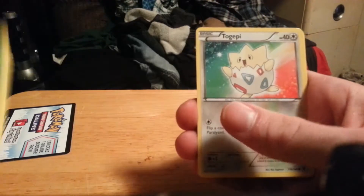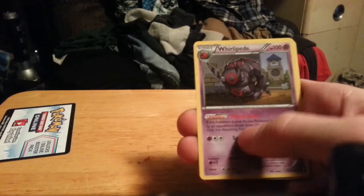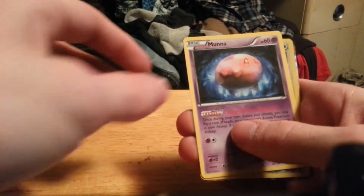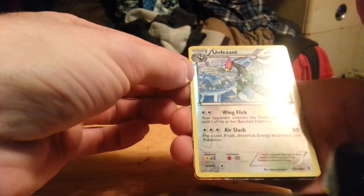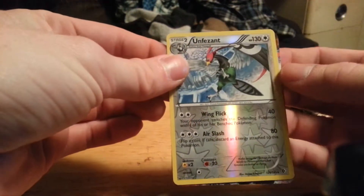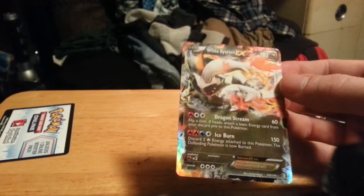We have Oddish, Togepi, Spoink, Pokéball, Tepig, Wobbuffet, Rollipollee, Munna. A reverse Unfezant, which is a rare reverse — and it looks like there's an EX back there. White Kyurem EX! That is a beautiful card. That is beautiful. Nice.